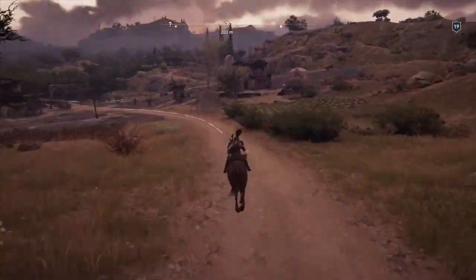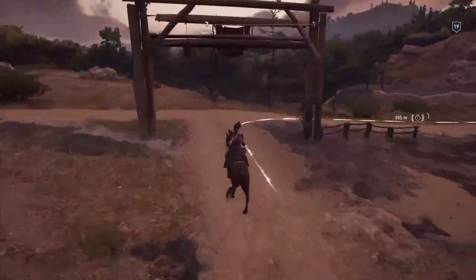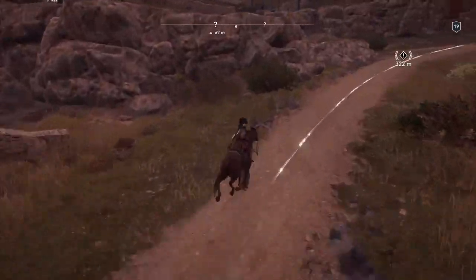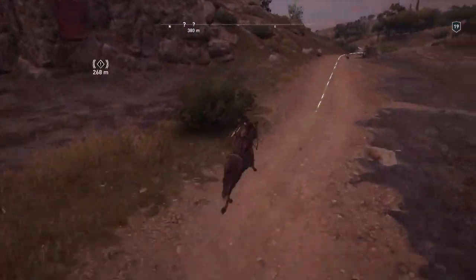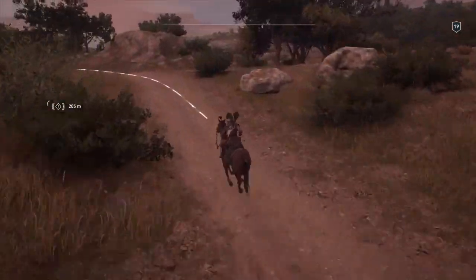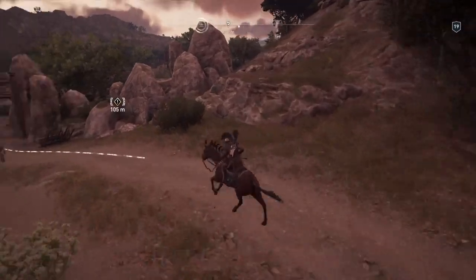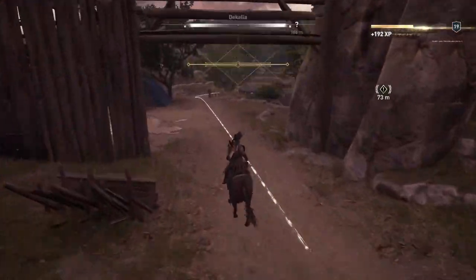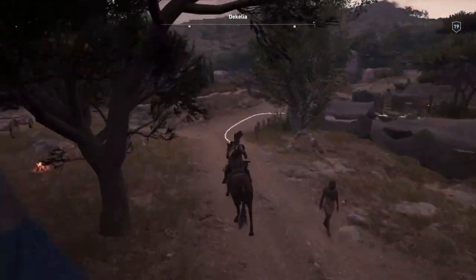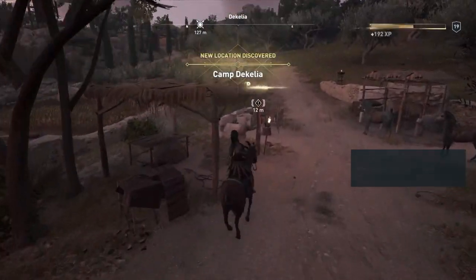OK, so here we go. We'll just ride to the area. That's where he is. It's about a long ride as I said. And it's here. So here we go - A Friend in Need. After you get there, just get off and go and talk to this guy.